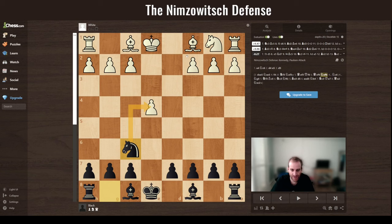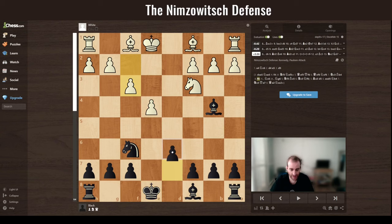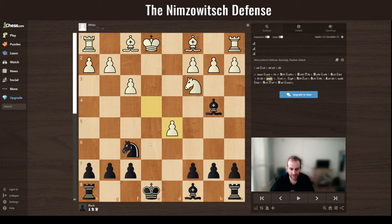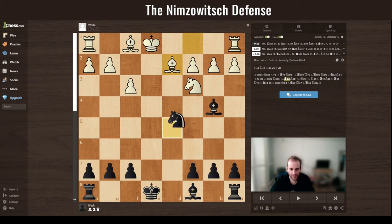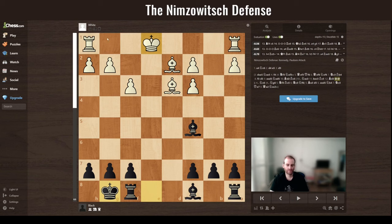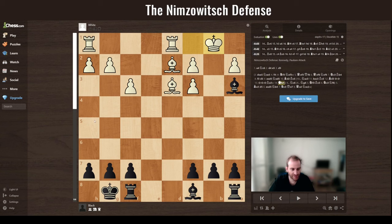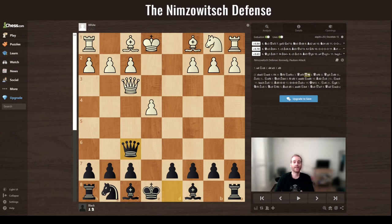You're attempting to take here, for example, making pressure on e4. After d5 and simply takes, your position is okay. You can't castle kingside by the way, but you can castle queenside. Your position is even slightly better according to the evaluation bar.